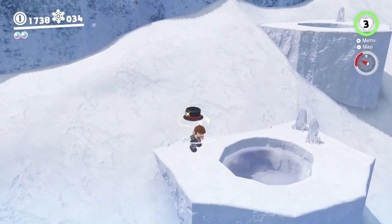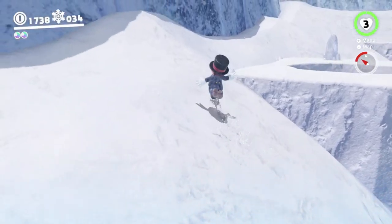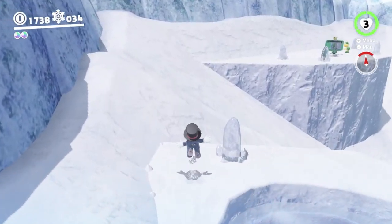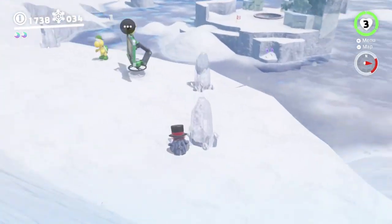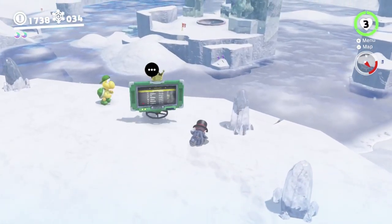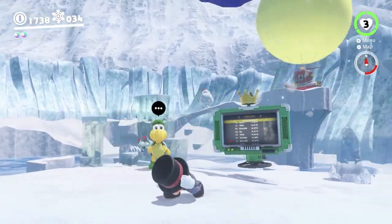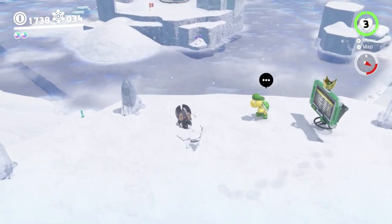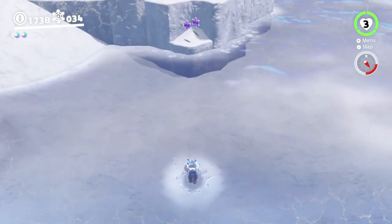There are a couple of doors like this out here on the top area of Shiveria. I'm going to do the race next. The race is just over here — basically you have to go from roughly where we're standing to basically where the Odyssey is. But the blizzard comes back, so it's kind of hard to see where you're going, which is pretty much the main challenge.